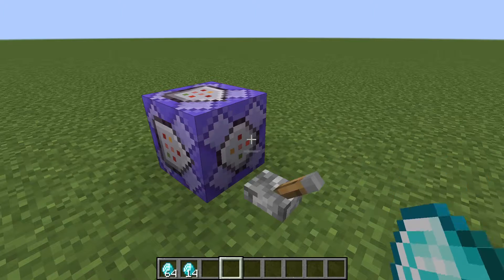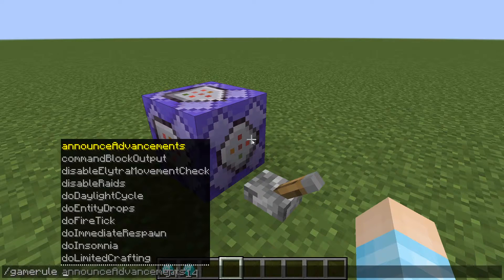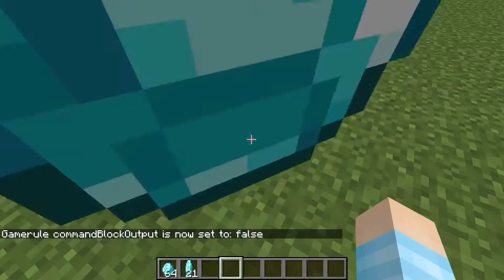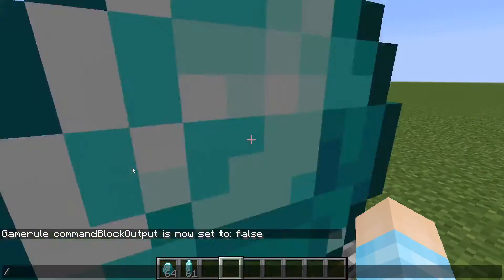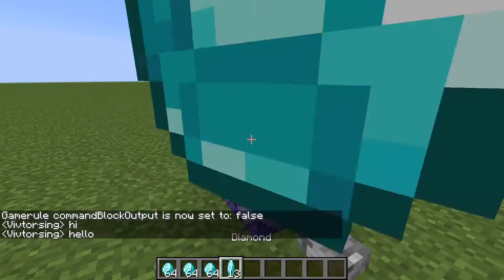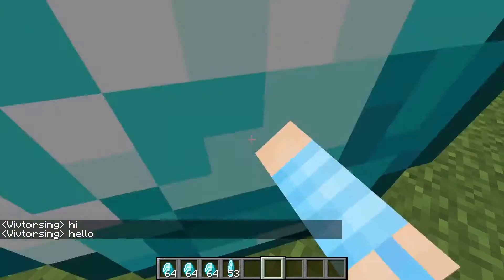So what you need to do is type slash gamerule, and then commandBlockOutput. It's already in front of you guys, and it's set to false. Now if you do it, nothing's going to annoy you. You can say 'hi,' and you're not going to get yourself a command block output.